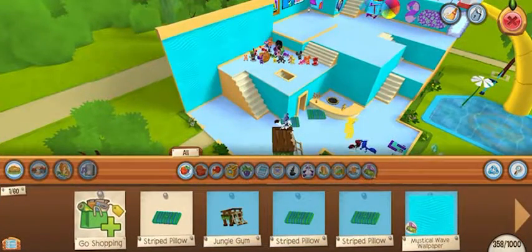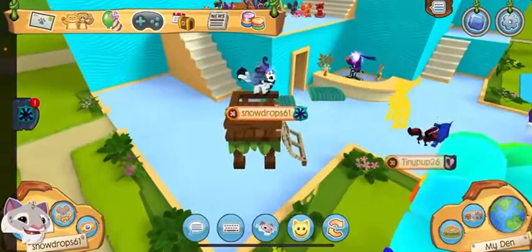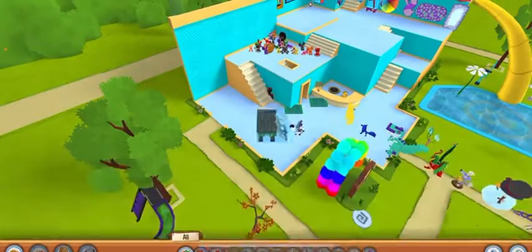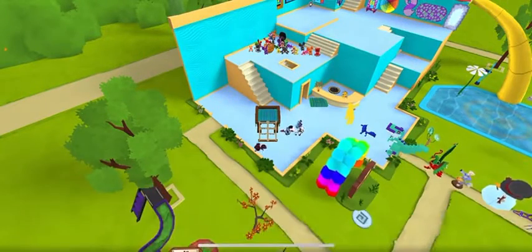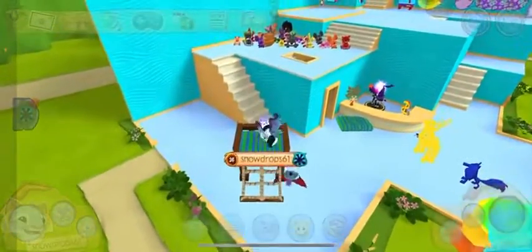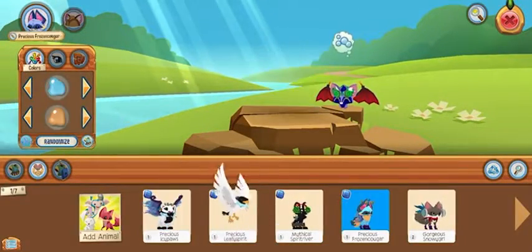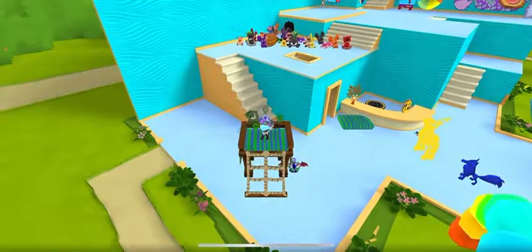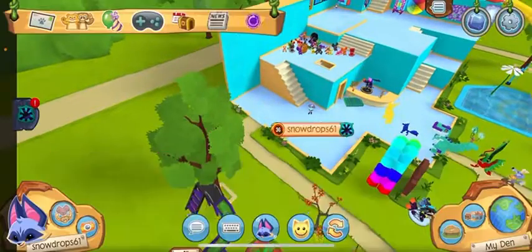Alright, so first, for this glitch to work, you're going to need to take this off. So first, you need a Jungle Jam. You need to get a pillow on top — there's two glitches for this thing — then get on top of the thing. I'm just trying to get on top, and get your den, and take away the items, and you're floating.